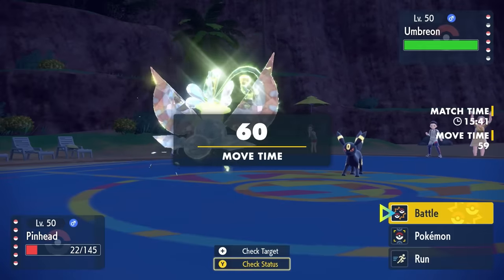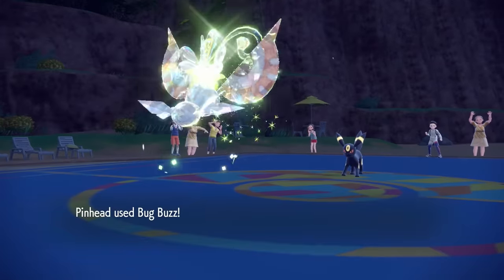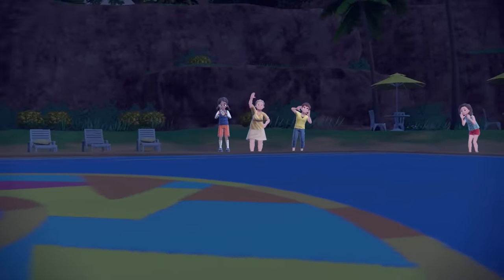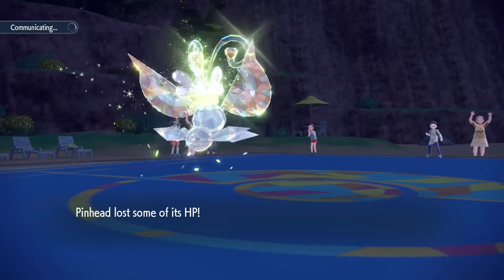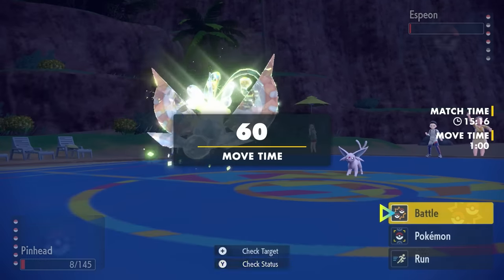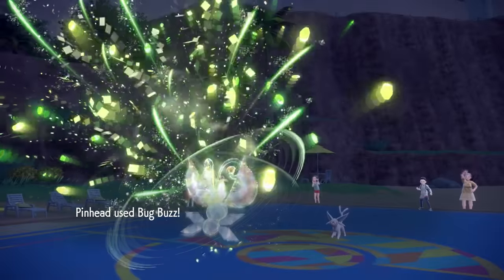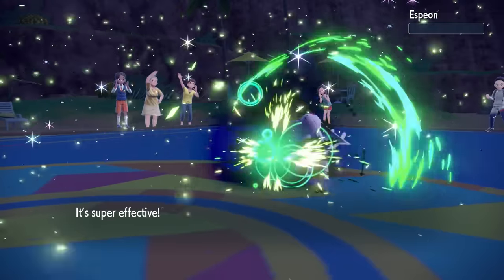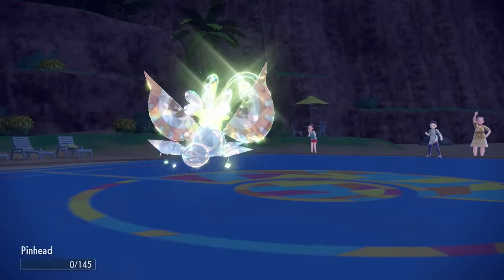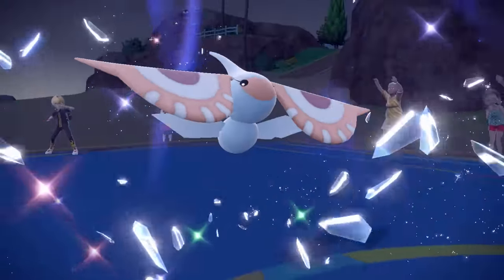Masquerain has insane boosts at this point — the only thing keeping us down is the Life Orb. They go into Umbreon, running out of options. I easily knock it out with Bug Buzz — it's satisfying to one-shot an Umbreon since that little asshole always makes matches last longer than they should. Then they bring in Espeon, but we have two Quiver Dances and are faster — Bug Buzz finishes it off. They're down to two mons, but with Life Orb chip we end up knocking ourselves out.